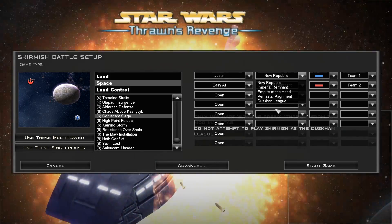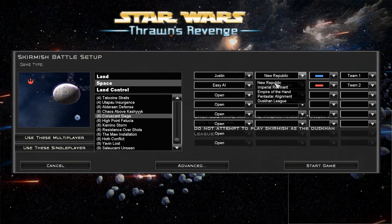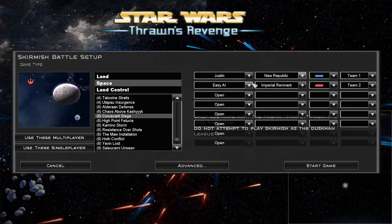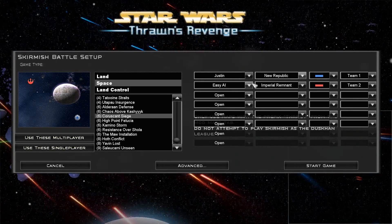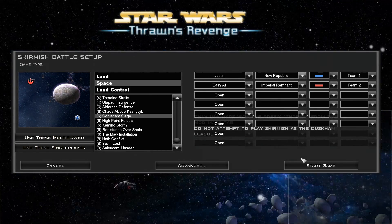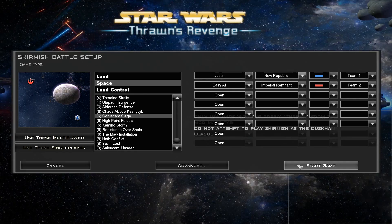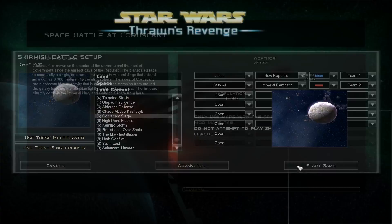The Pentastar Alignment and the Duskhan League are rather obscure factions, but the New Republic and the Imperial Remnant are obviously not. We're gonna play maybe a couple of quick games on Coruscant or other maps just to get a good idea of how the mod works. I was gonna jump straight into a campaign, but I haven't played this mod ever, despite the fact that I'm a huge fan — you guys know that post-Galactic Civil War is my favorite part of Legends.